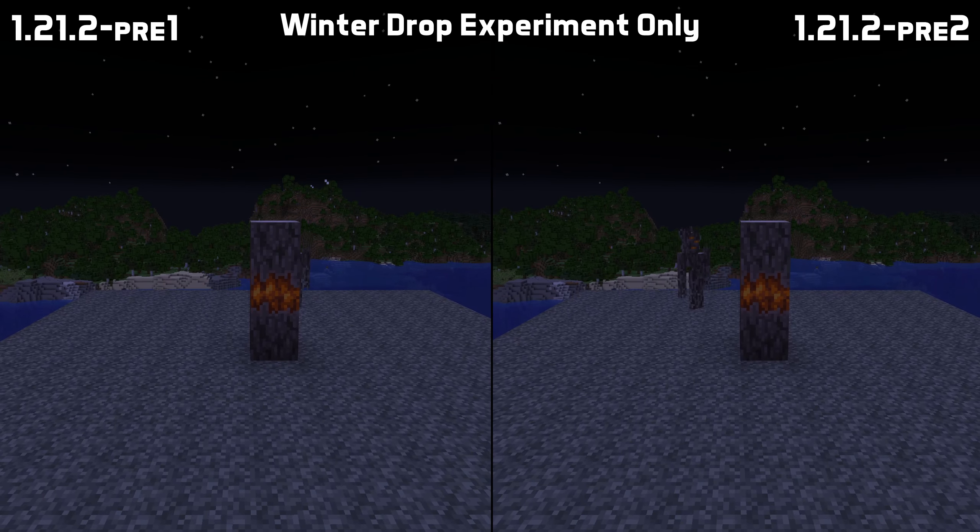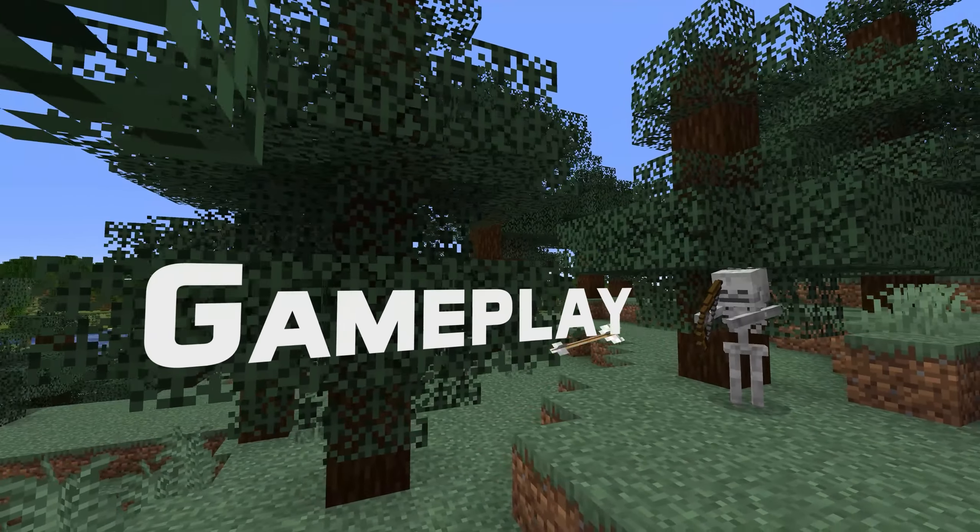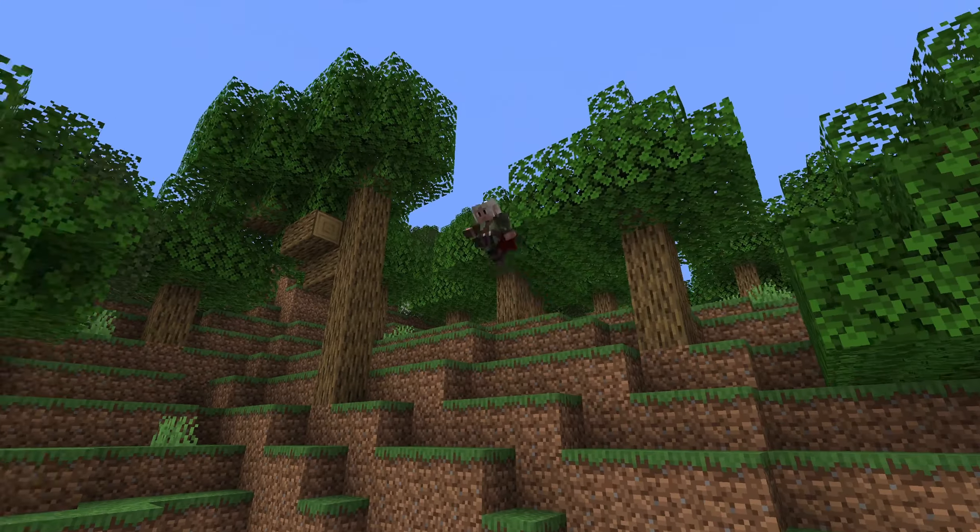The Pale Oak Garden biome can now contain trial chambers. Let's move on to non-experimental gameplay, where entity collisions had started to depend on the position in the world, which is now fixed.